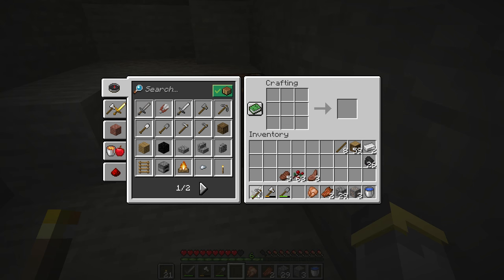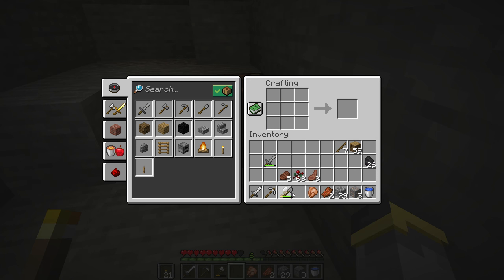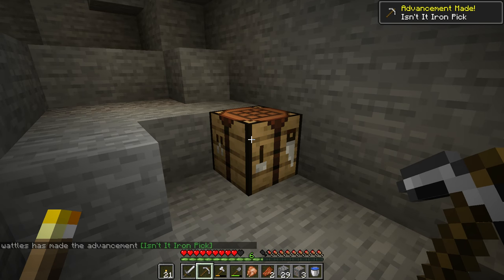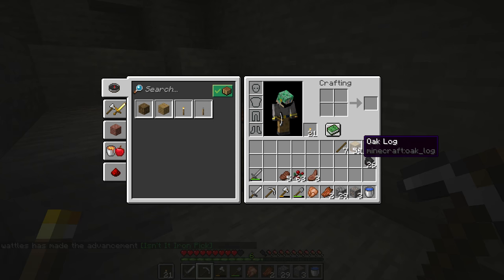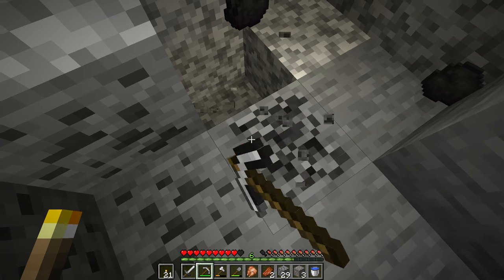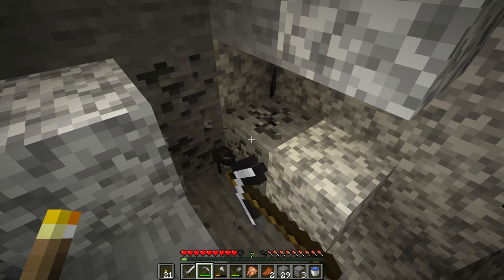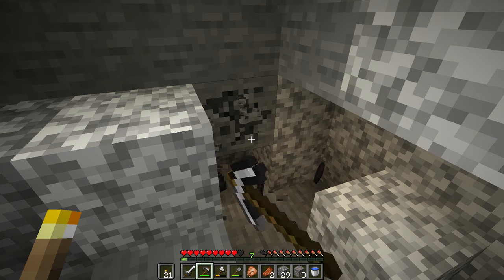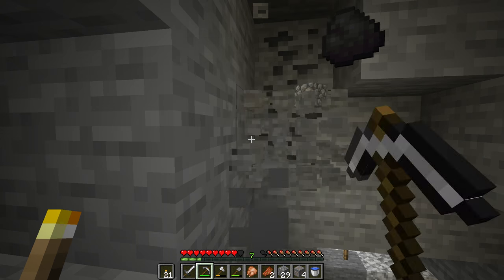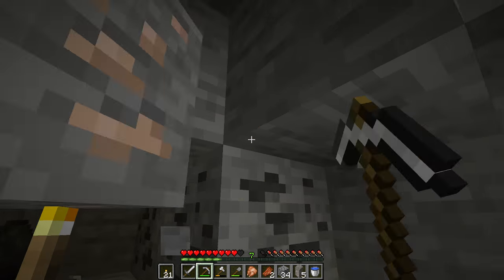We have iron, so we're going to upgrade to our very first iron pickaxe — oh that feels good. Then we're going to use the rest of our iron on an iron sword. Iron swords are a million times better than stone swords. We were able to make a crafting table because I brought extra wood down into the cave. If your pickaxe breaks and you have extra wood: easy — make a crafting table, throw it down, make sticks, new pickaxe. If you run out of torches, make more sticks and make more torches. Having extra wood is one of the best things you can have when caving.